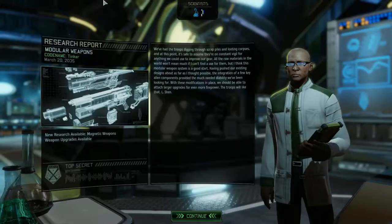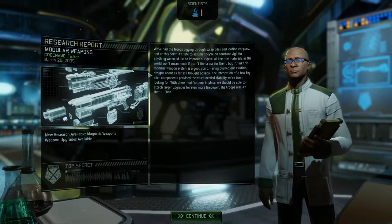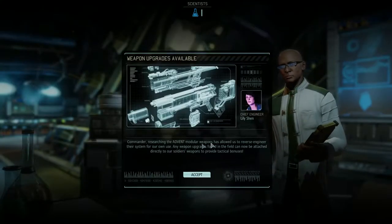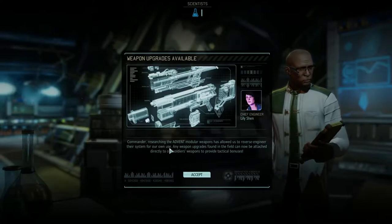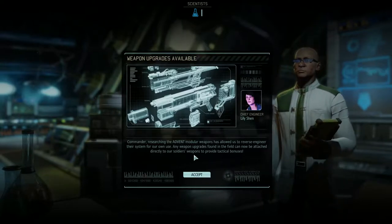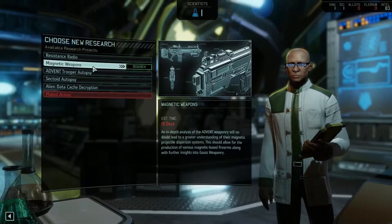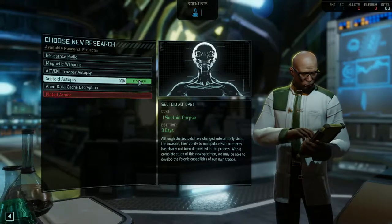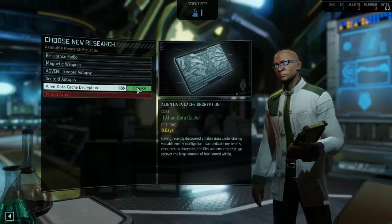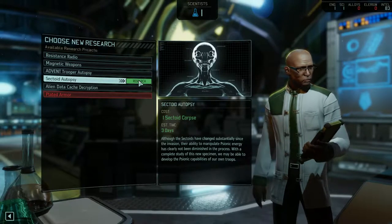Excellent. Let's assign you to another task. Very fascinating stuff — modular weapons. Commander, researching the Advent modular weapons has allowed us to reverse engineer their system for our own use. Any weapon upgrades found in the field can now be attached directly to our soldiers' weapons to provide tactical bonuses. Let's make a sectoid autopsy, just to see what we'll find out. We may be able to develop the sonic capabilities of our own troops.